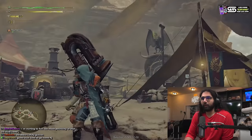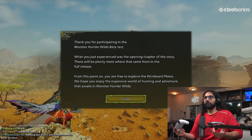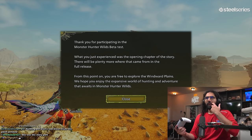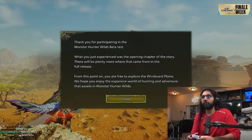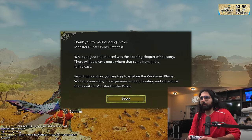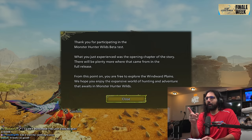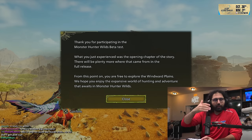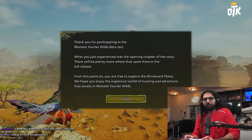So that's the tutorial for Monster Hunter Wilds. Yeah, dude, honestly — thank you for playing. Thank you for participating in the Monster Hunter Wilds beta test. We just experienced the opening chapter of the story. There will be plenty more where that came from in the full release. From this point, you're free to explore the Windward Plains. We hope you enjoyed the expansive world of hunting and adventure that awaits in Monster Hunter Wilds. I did not know that window was about to pop up, and the way the story progressed and the way the game played — it triggered in my head. That's cool. So yeah, that's the tutorial part of the beta, but you can keep going and keep playing around with stuff — maybe try different weapons.